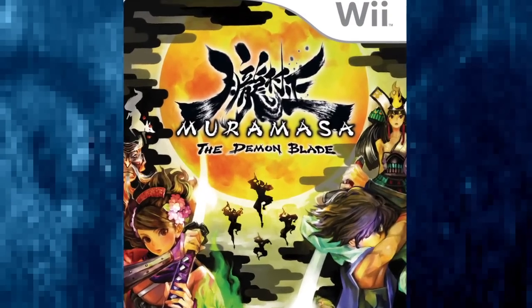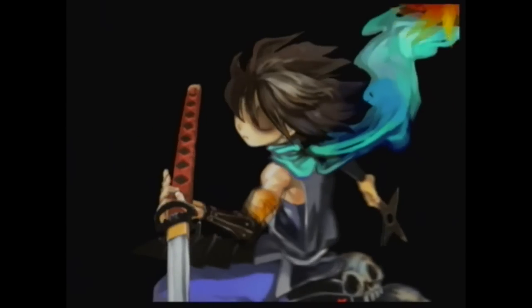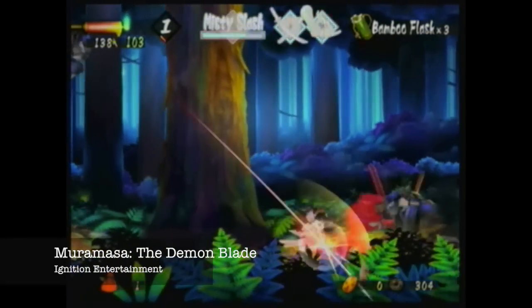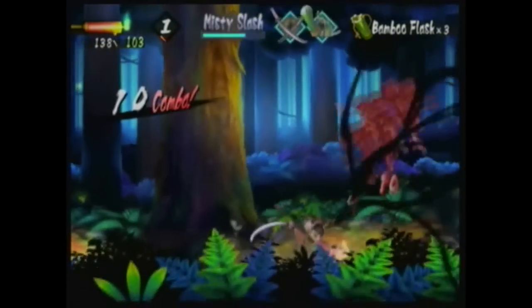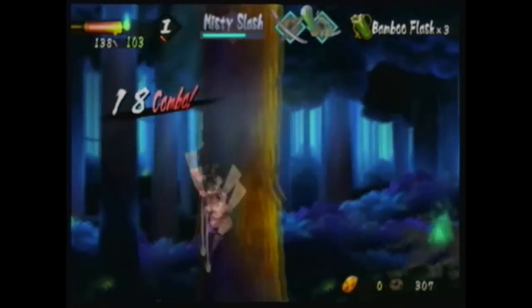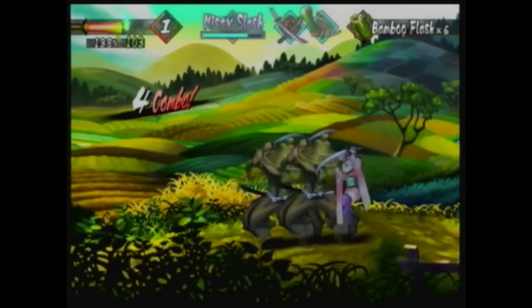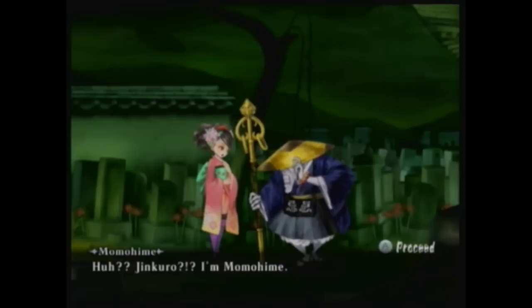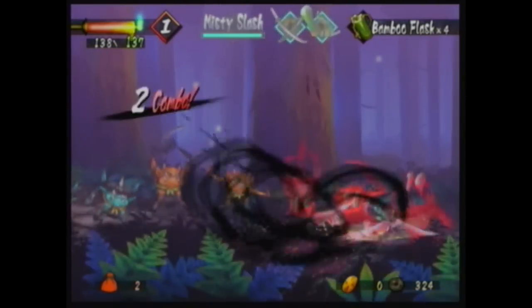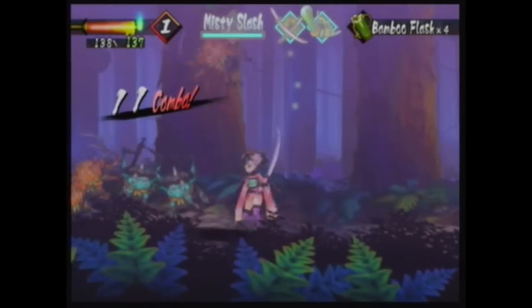Muramasa the Demon Blade is an action RPG by Vanillaware — that may sound familiar, because that developer also made the PlayStation 2 hidden gem Odin Sphere. In this game, you play as two characters: one a fugitive who has lost his memory, including that of a crime he committed, and also a princess possessed by a dark spirit. Right off the bat, this game just has beautiful hand-drawn 2D art inspired by Japanese mythology — it's just gorgeous. But thankfully, this art is backed up with really strong and satisfying gameplay. It's satisfying to kick ass with tight controls, use multiple combos, and take down really interesting enemies and bosses.